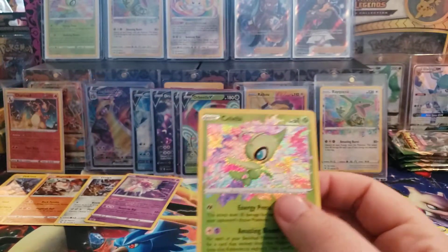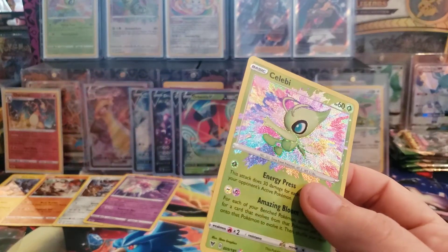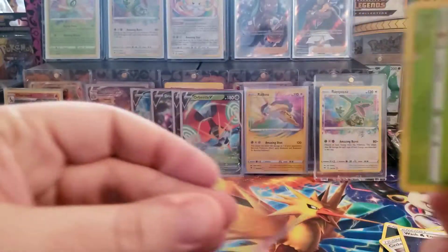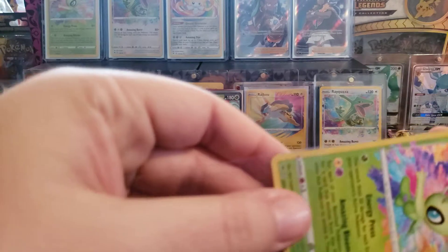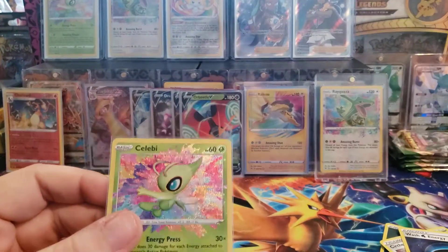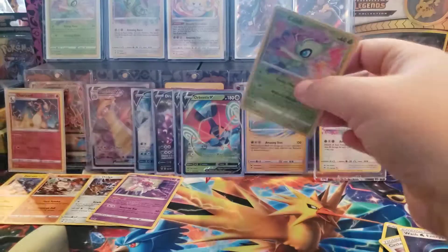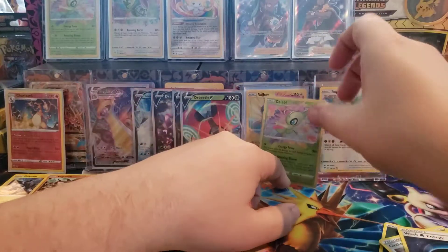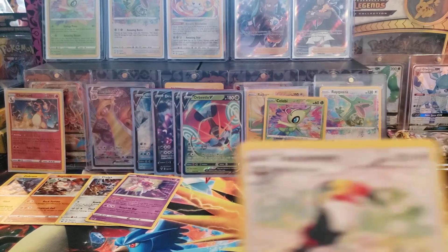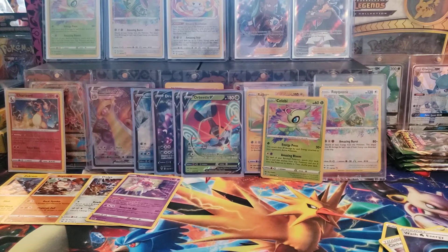It was looking pretty grim there - I didn't think it was happening. A Celebi Amazing Rare! That's beautiful. I'll definitely take more Amazing Rares over anything else, for sure. They're just awesome cards. Our Rare was a Toucannon. Take our third Amazing Rare - beautiful. So that's technically our eighth hit of the box.